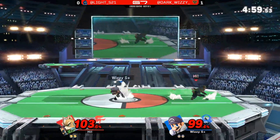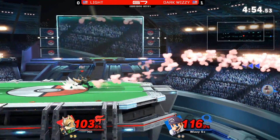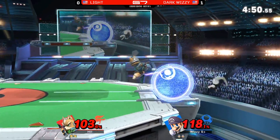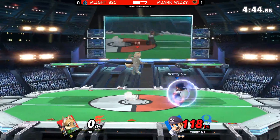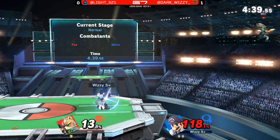Wizzy is tightening up a lot, and that's really what can benefit players in a best-of-five. It's a lot easier to cheese someone in a two-out-of-three than a three-out-of-five. Dark Wizzy running right under Light — jumping a little too much — getting an up smash. Now Light getting a little cheeky with two up smashes immediately.